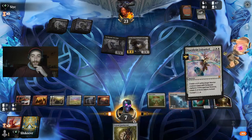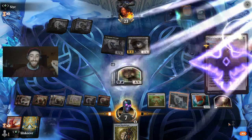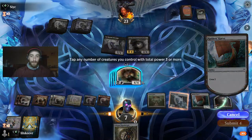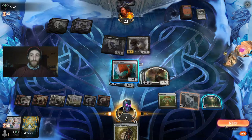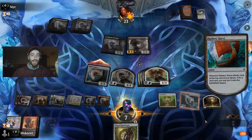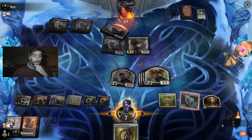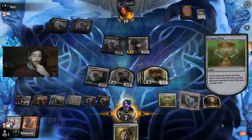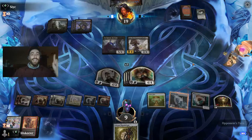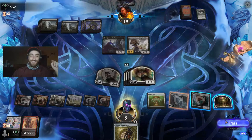I just don't trust my math so let's make sure. Now we tap one of these angels and swing with our vehicle, putting on the pressure. If he gets another Gary we could potentially be dead, but he's top-decking and doesn't have a Loot Lane. We also just gained two life. Guys, when you use the minus ability on Ugin, don't forget to count correctly.